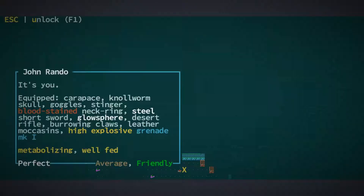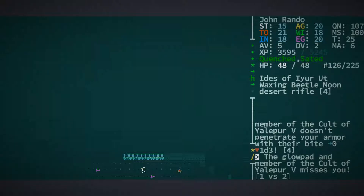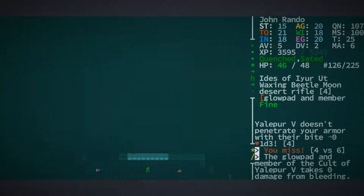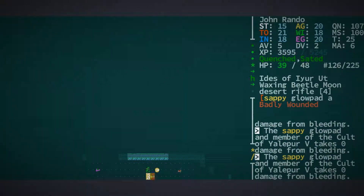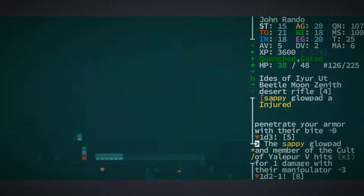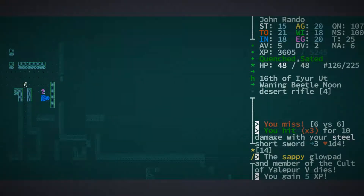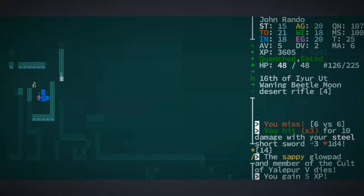Seeing as we're here, let's have a roam around this particular area. We have some tarnished chrome walls here. Maybe there's something cool around here that we can do something with. These glow pads don't seem to like us, so I reckon it's fair game for us to try and take them down. If they're going to attack us anyway, why not lean into that — 5 XP each. Hello, dilute salty glowfish and member of the Cult of Yalloper the 5th. You're not currently attacking me — I like that. You're just going to cruise around in your little pond there; I'll leave you to it.